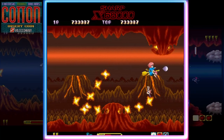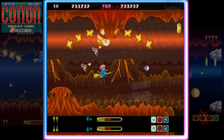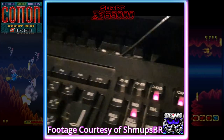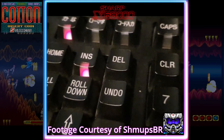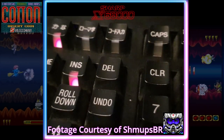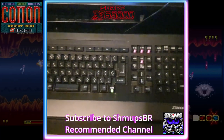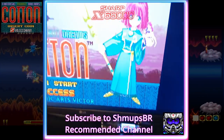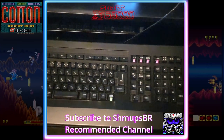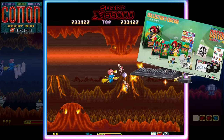Another cool feature I just had to mention about the Sharp: they included a way for your RGB keyboard to flash to the music of the game as you play. Check out this clip of it in action, courtesy of my friend ShmupsBR on his original system. I shudder to think what that would cost as part of a special edition package.